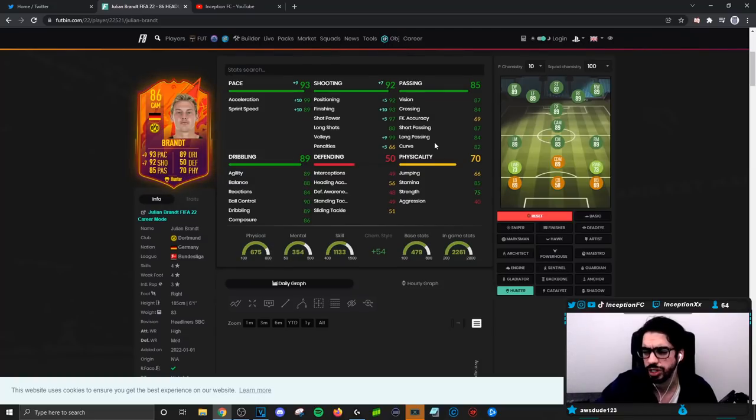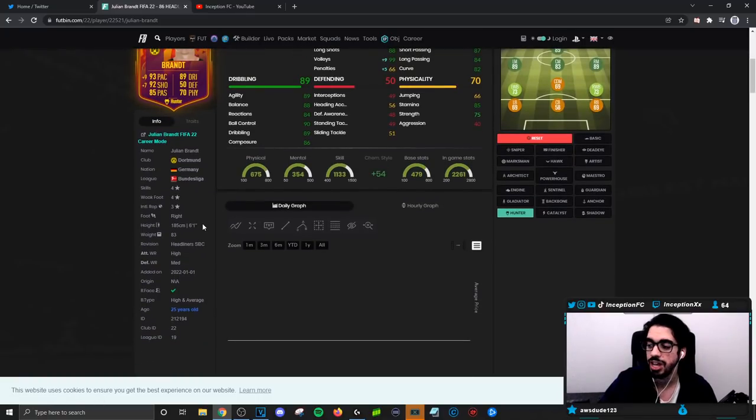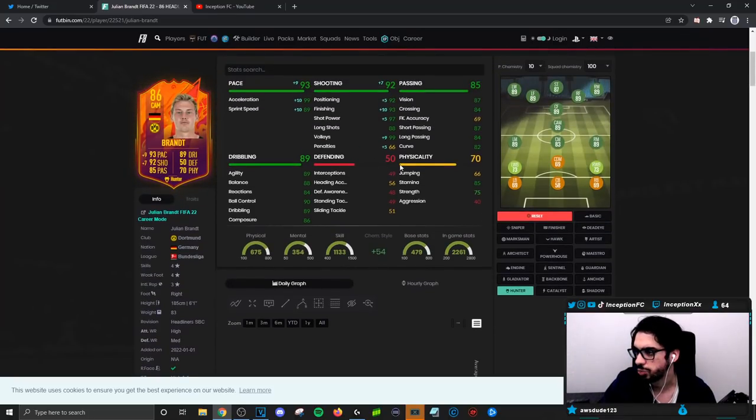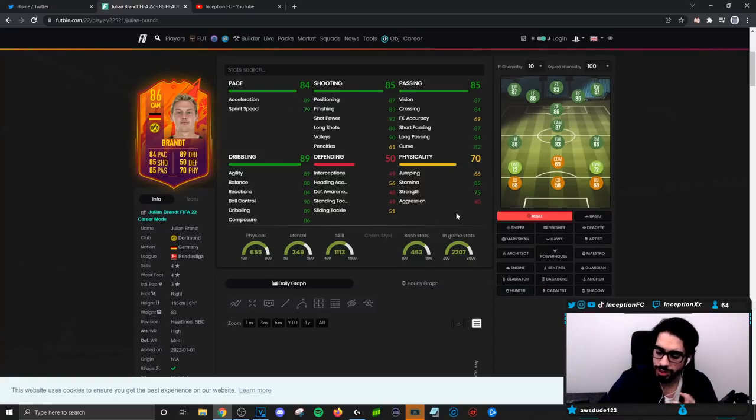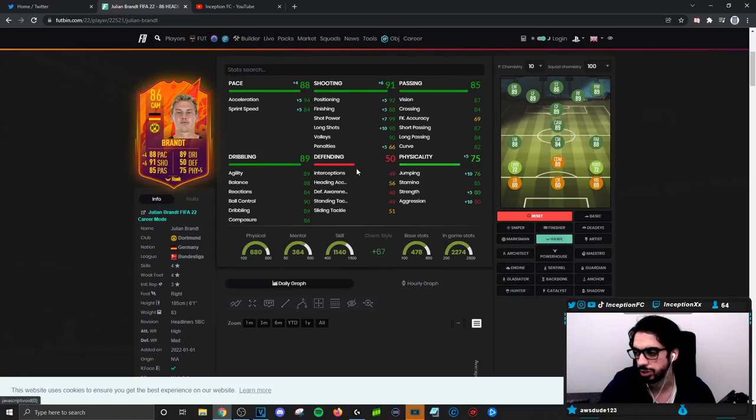Base card stats for Passing are pretty solid on the card, you don't have to look at that too much. For Dribbling, we do have to experiment — I don't expect him to be a crazy responsive dribbler because of the fact that he has the High and Average body type, with the dribbling stats set up the way they are. An Engine chemistry style could be ideal, but at the same time they're probably boosting the dribbling too if he actually ends up getting those upgrades.